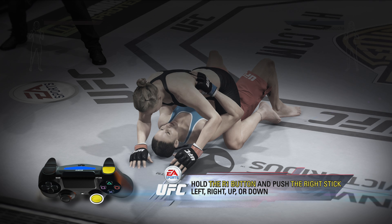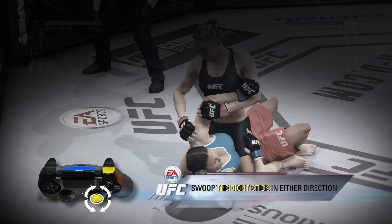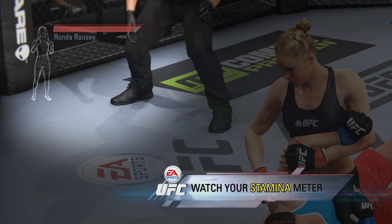Hold the R1 button and push the right stick left, right, up, or down to initiate different submissions. Once a direction and a submission are chosen, swoop the right stick in either direction to lock it in. Watch your stamina meter when you attempt a submission, as it will affect how hard or easy it is to finish the fight.